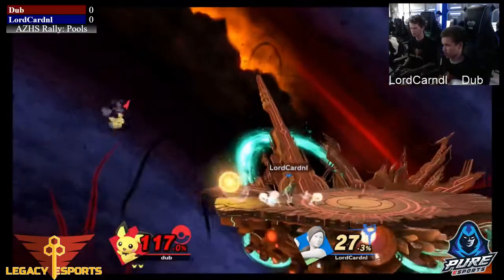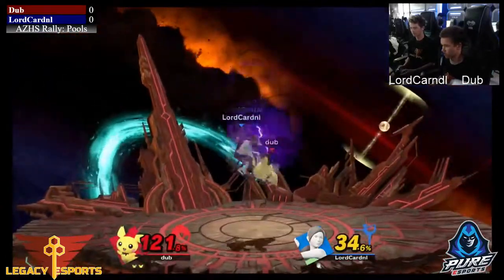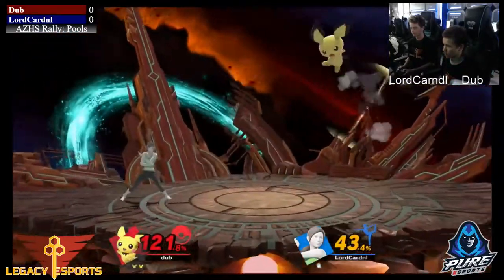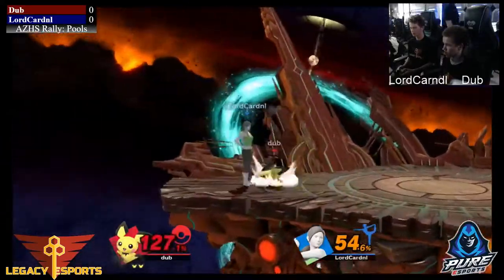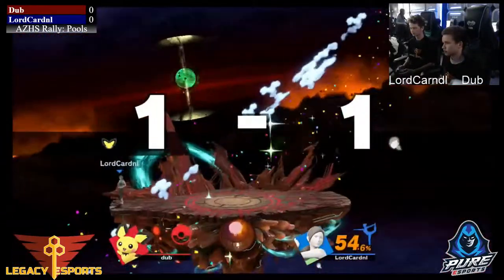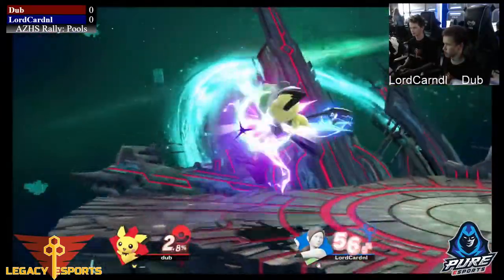Nice dash attack coming out from Cardinal looking to finish this off — with an up smash maybe? Goes to the forward smash instead. Pichu's a little bit short so it's hard to land those types of attacks on him. Nice forward air coming out from Dub — he's able to get a lot of damage and tumble him into the ground.